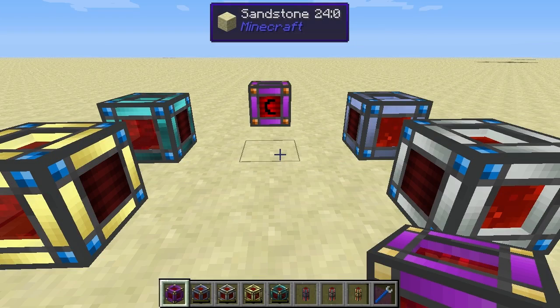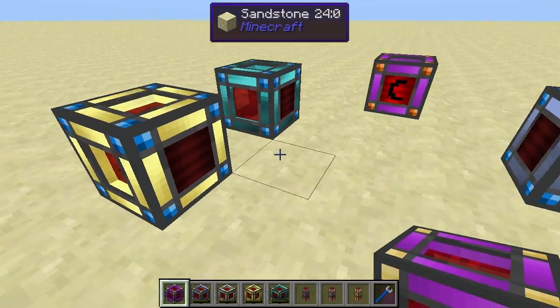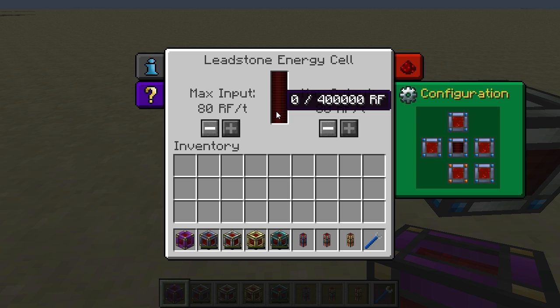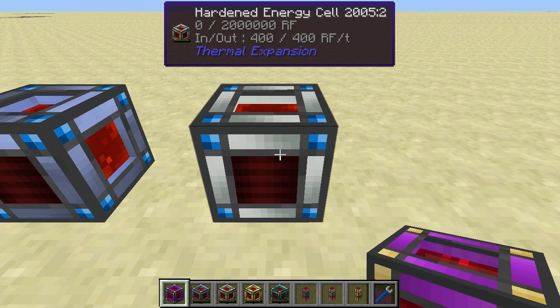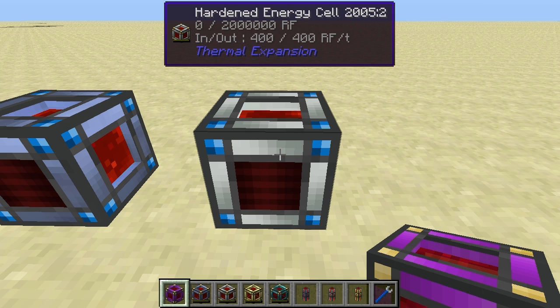There are four different energy cells in Thermal Expansion 3. The leadstone energy cell can store a total of 400,000 redstone flux, with a maximum output and input of 80 redstone flux per tick. The hardened energy cell stores 2 million redstone flux and can have an input or output of up to 400 redstone flux per tick.